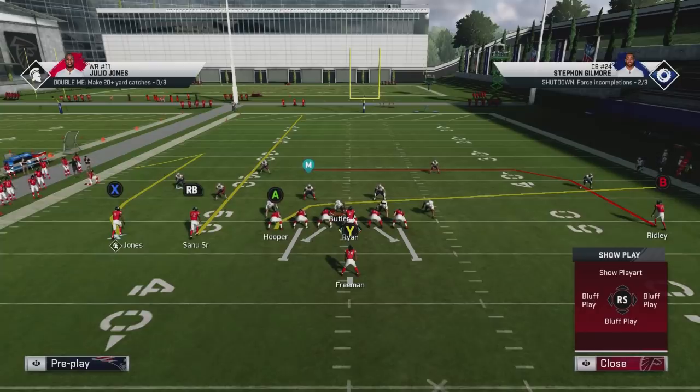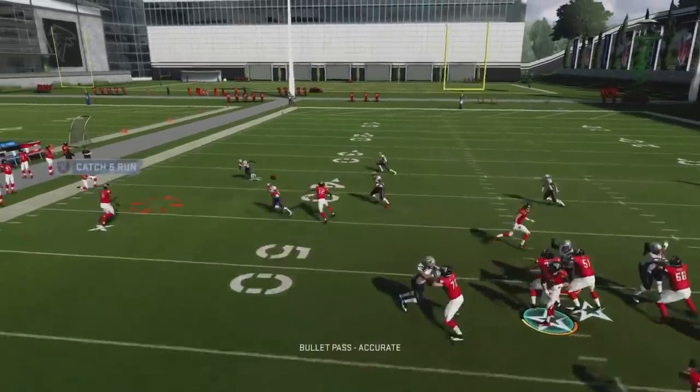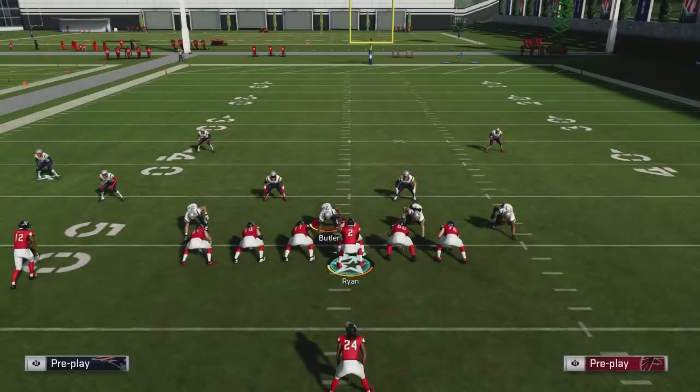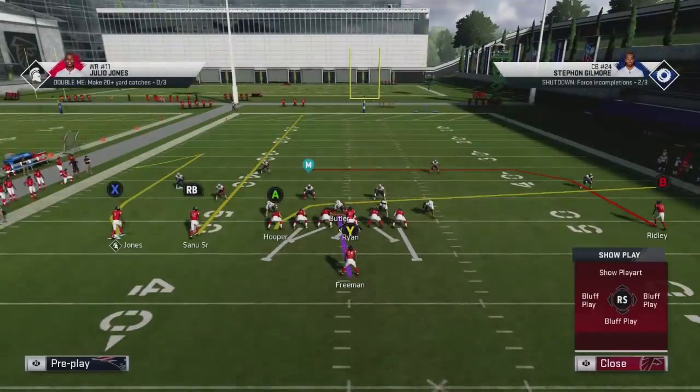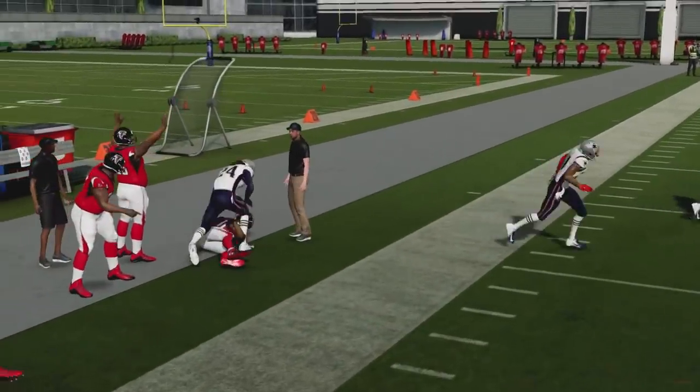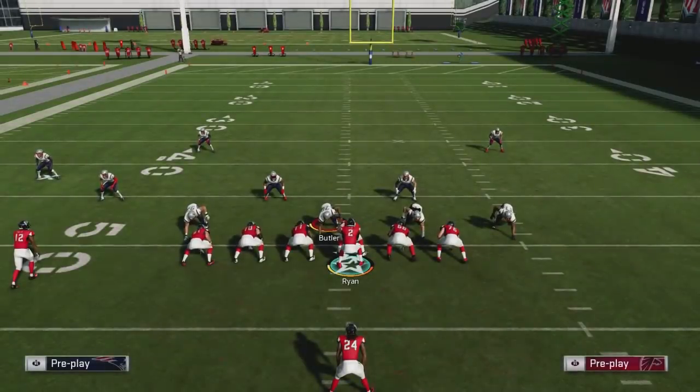First, I'll show you how you can quick hike and throw against any cover three that leaves players in curl flats. It's a quick hike opportunity — I'm leaving the defense as-is, hiking it, and throwing to this player. This works so well because if the defense is in curl flats, the defender over the slot — Jackson — is going to freeze and jam the inside receiver, allowing this rounded comeback off the line of scrimmage to get an outside release and up the field quickly. See that — he's jamming, we throw it, and we get some easy yards.